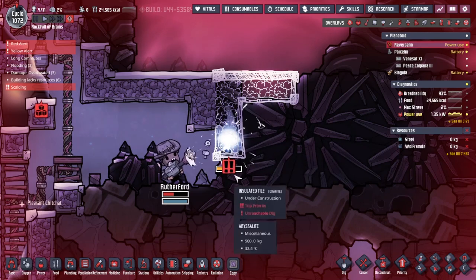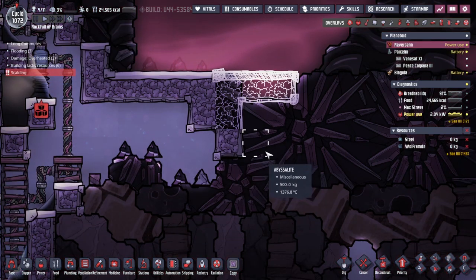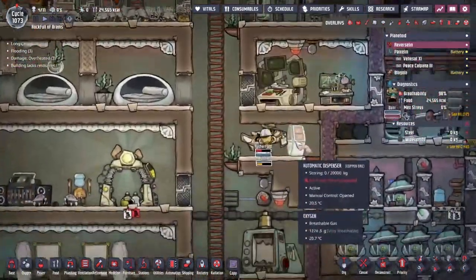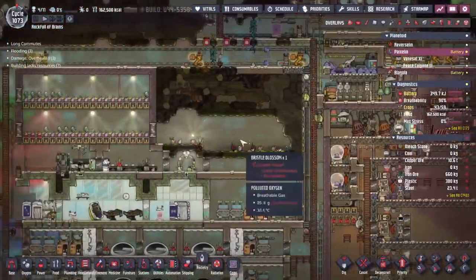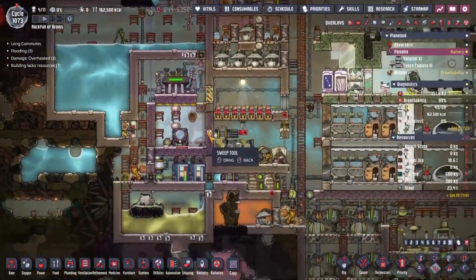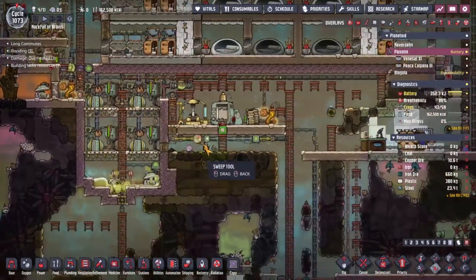It's only 30 degree abyssalite down here, okay. Let's turn that off, let people go to sleep. Rutherford - let's just put him straight in the triage cot. So from Reverselynn with people burning themselves on the lava, over on Pyaxlin things are going well. We've taken down the pump over here. Let's just make sure everything is being swept up - I do like to keep a tidy base whenever possible.